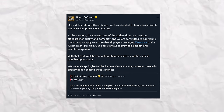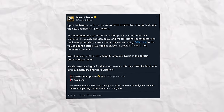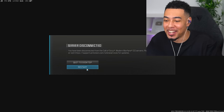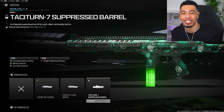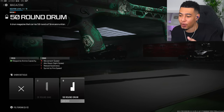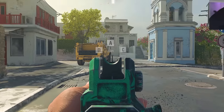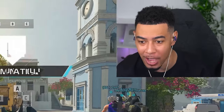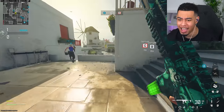Raven Software, the people that make Warzone, just issued a statement on Twitter saying they've decided to temporarily disable the new Champions Quest feature. And I just got disconnected from the servers. Look — there is a cool attachment: an integrated suppressor at level 17. There's also a 50-round drum and a no-stock option. Wait, this barrel completely changes the iron sights.